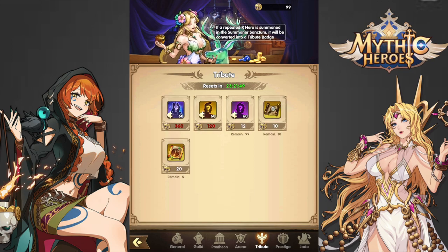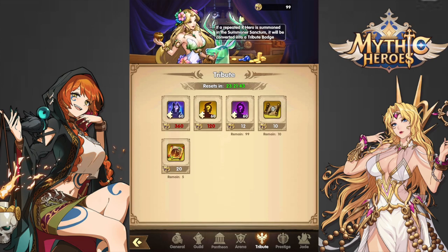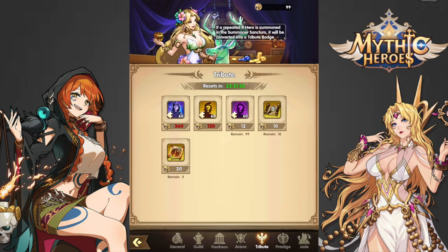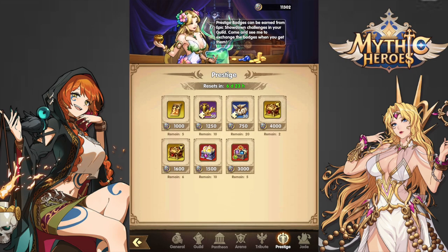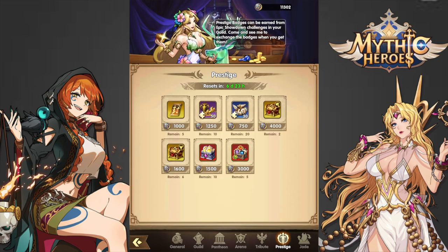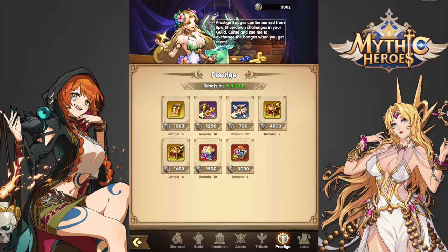For the Tribute Shop, I think buying the tomb maps is pretty decent. I'm not a big fan of buying the SR Hero Shards, and you could definitely skip the SSR or UR Hero Shards because they're just pretty expensive. For the Prestige Shop, it's going to depend on what you mostly need — I have almost 400 Divinity Chests and a good chunk of Soul Seal Chests, so I don't buy those. But if you need Divinity Chests, I think they're not too bad.